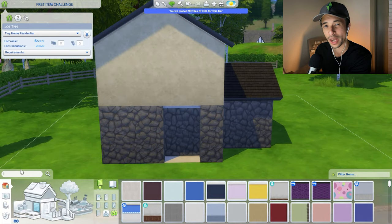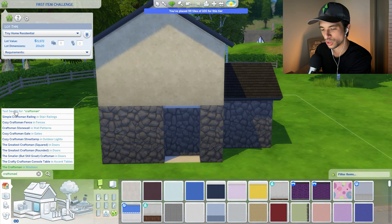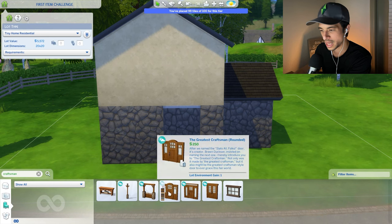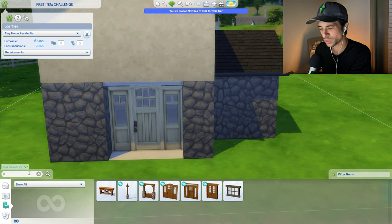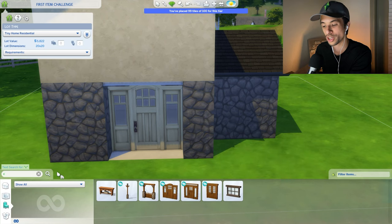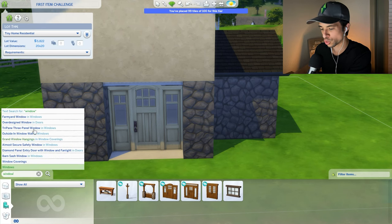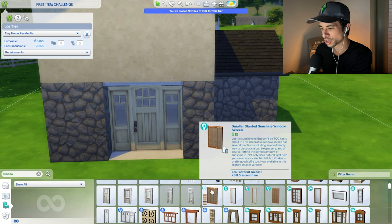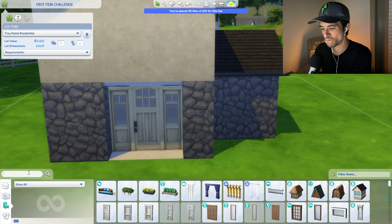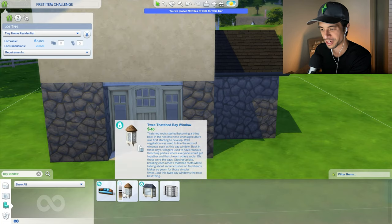I'm thinking we could do a craftsman style door. I'll use 'craftsman' as the keyword and hopefully it'll be the first door. Here's craftsman — among the doors, this is going to be our door, which I don't mind. For windows, craftsman doesn't even show up the same way. I do have this option — this is technically the first craftsman window. Maybe I can go for something a little more cottage-like, perhaps from the cottage living pack or the get-together pack.